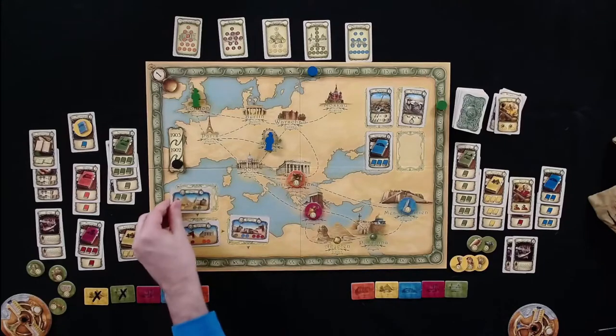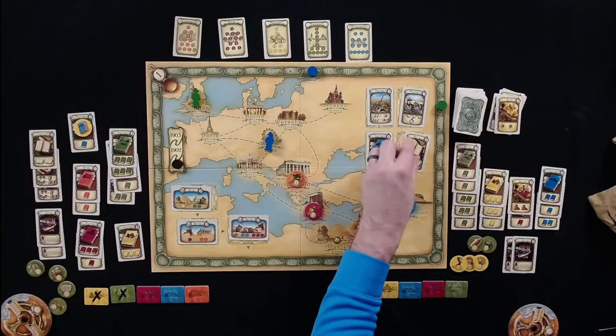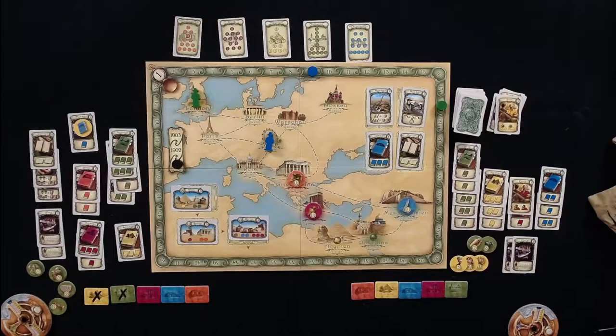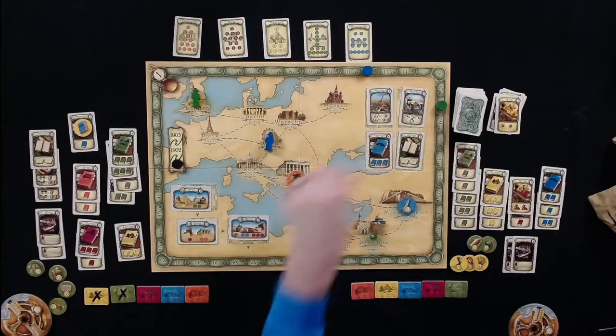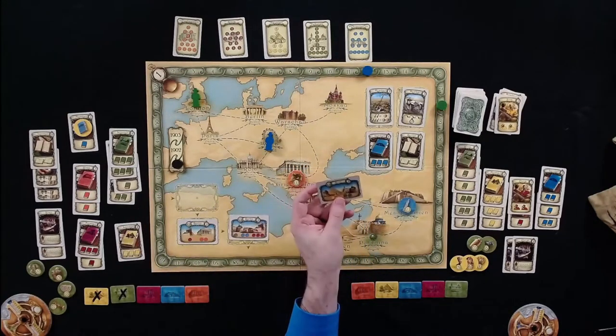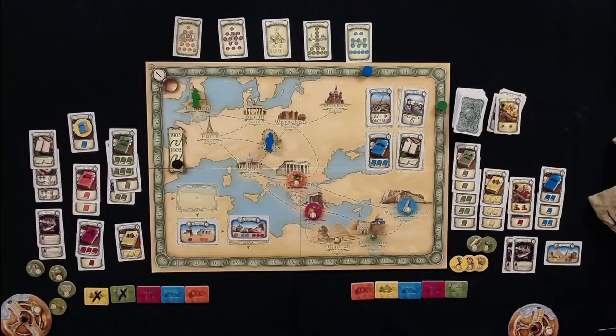Another exhibit appears in Vienna. Melissa happens to have exactly what's needed for that small exhibit and is already in Vienna, so she spends three weeks to pick up the exhibit card, which will give her four points at the end of the game.